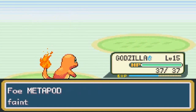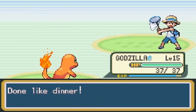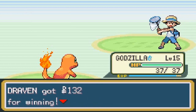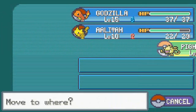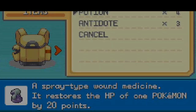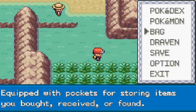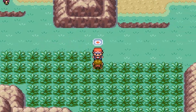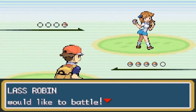Ember attack takes out Metapod — easy victory! The next trainer has a Jigglypuff so I'm switching to Mankey and giving Mankey a Potion to prevent any trouble. Let's battle this girl — she says 'eek, did you touch me?' These trainers really think they're something!